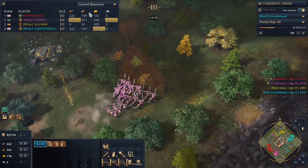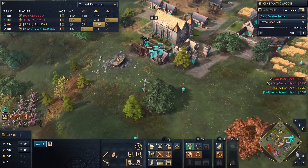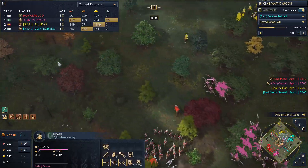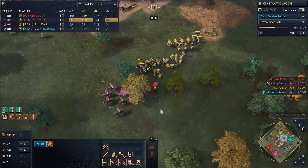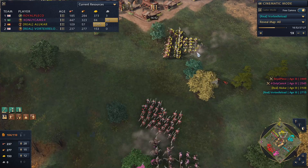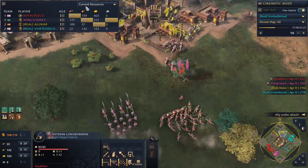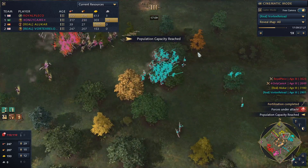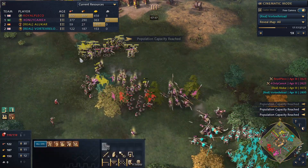Vortex is getting ready to push while the opponents snake their way up the center of the map. Gold gatherers are retreating and probably have to find gold elsewhere. Cams and Pleco pushing together, Alucar and Vortex looking to take a good fight. Longbows are especially handy against the Malian army since it's mostly light armored units — Soffa especially. Vortex trying to take an engagement, Alucar coming in to back him up and tie up all the mounted units.